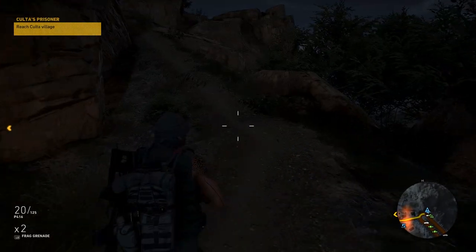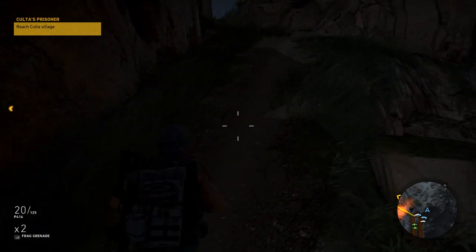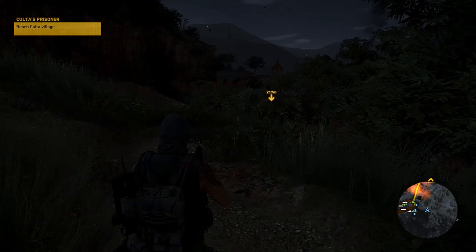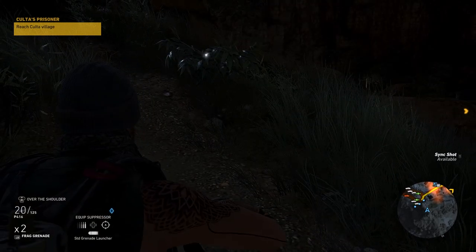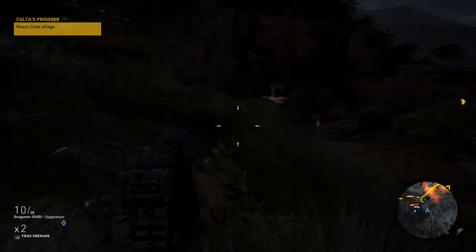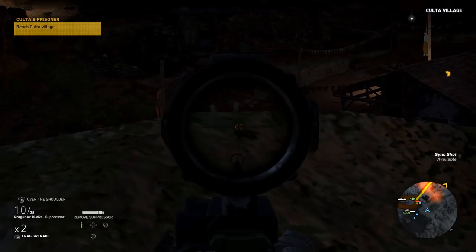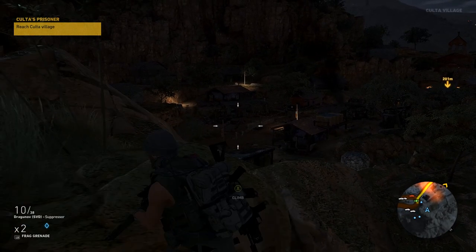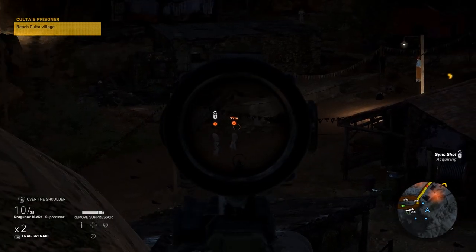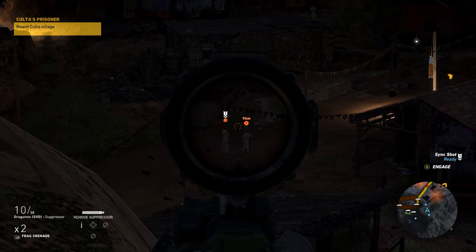There is a lot of bad guy activity here — that's not good. We're in Colta. Sync shots and sneak attacks are the way to go. Suppressor on. I want my sniper rifle — suppressor's already on. There are two down there. Okay, sync shot him. Ready — perfect. Got them.